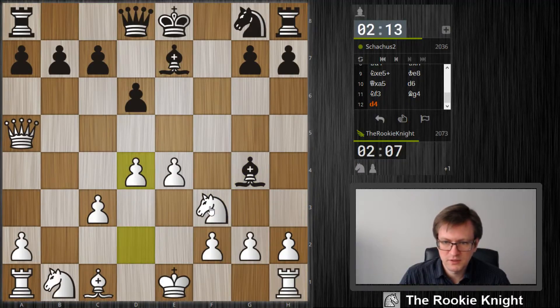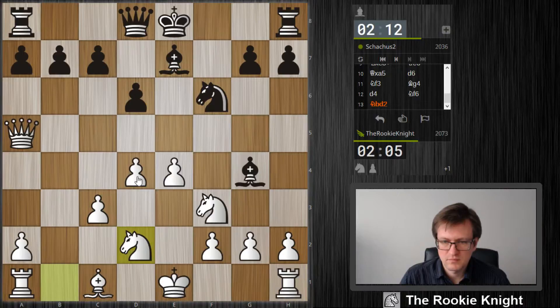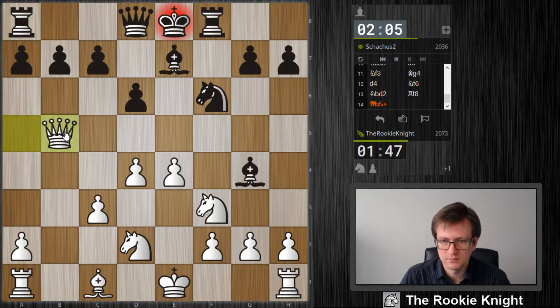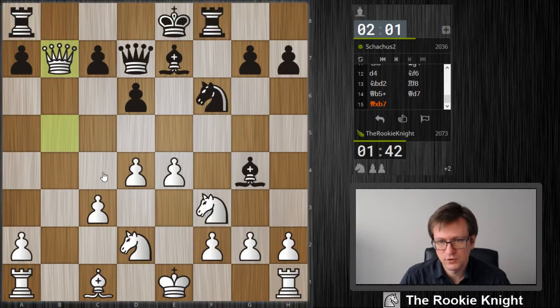He can take my knight here — I don't care. What's the body count? So, can we do something better here — check, taking. I think I take this pawn on b7 as well.